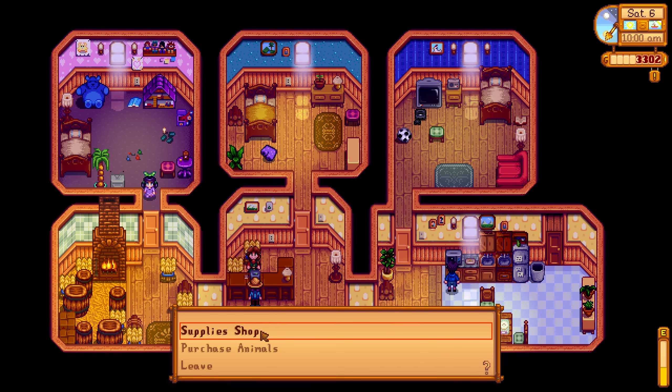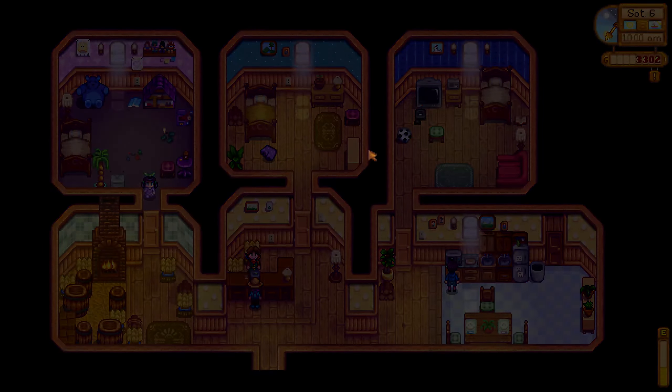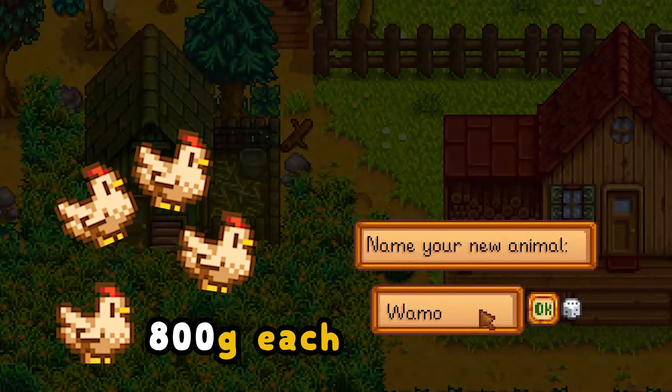Once Robin finishes the first coop, head to Marnie's and buy four chickens. They are 800 gold each, so hopefully you have enough money left over to buy them all at once.